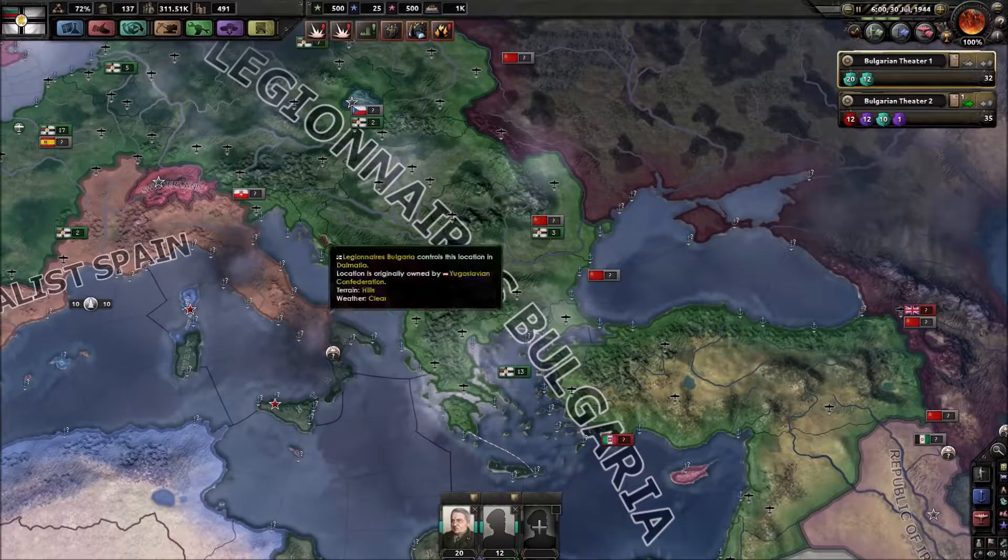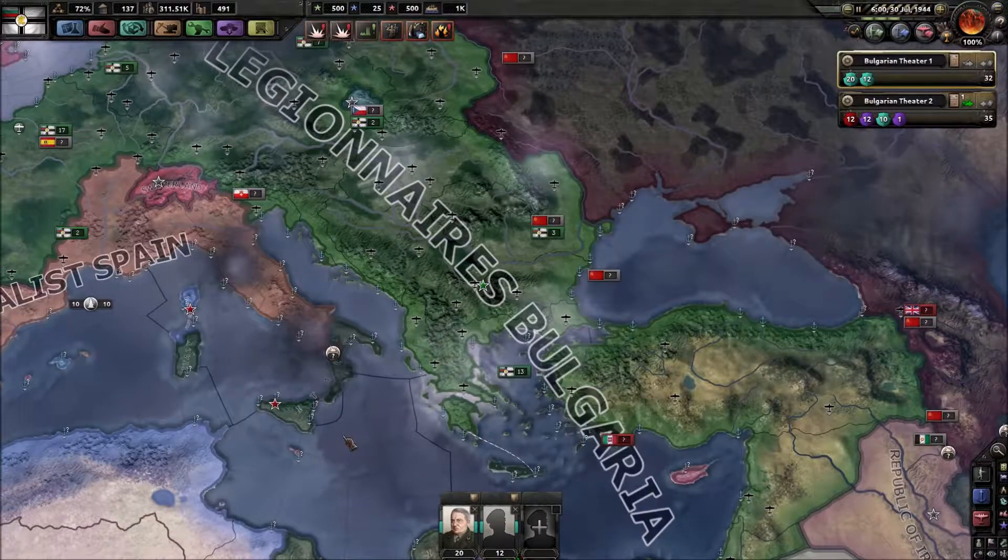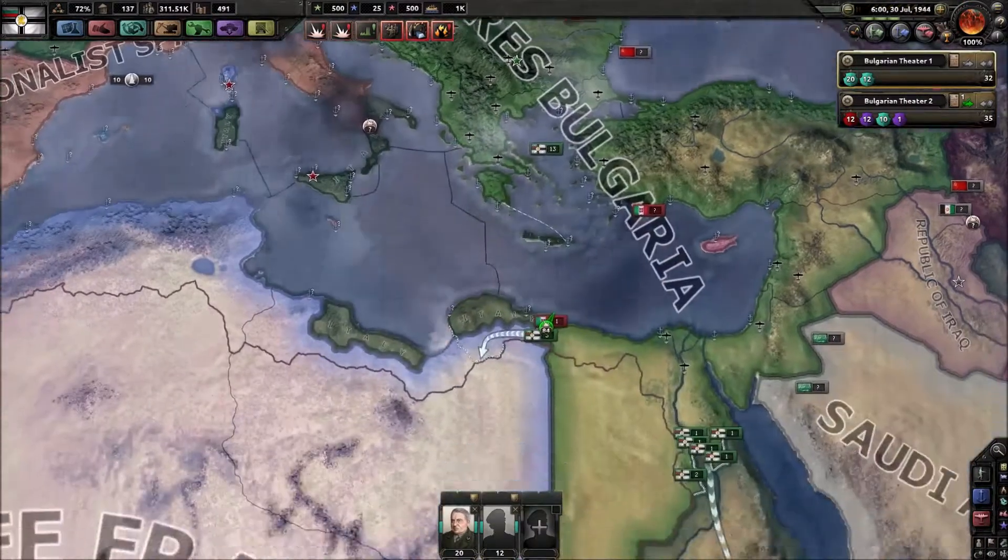Last time we backstabbed the Italian. Well, not really backstabbed since we weren't in a faction. But naturally Spain went to war with Italy, and we just joined in, so now we are at war with Italy as well.